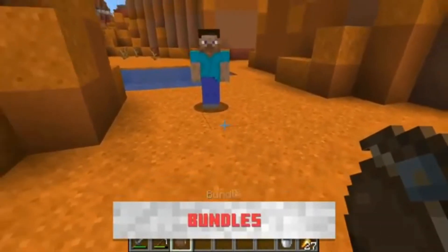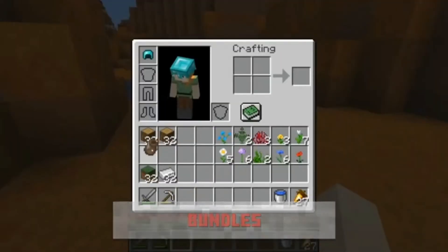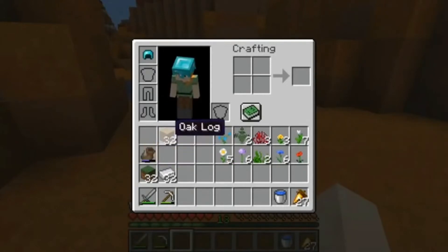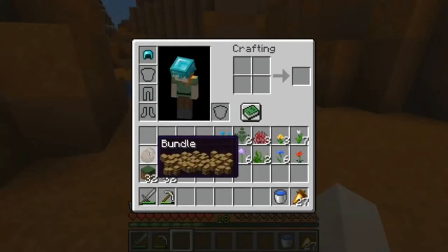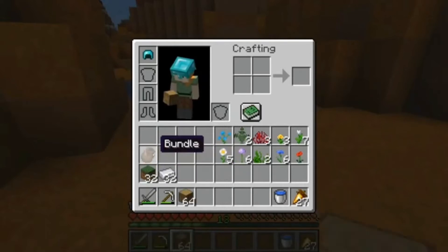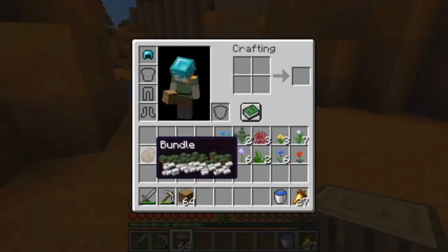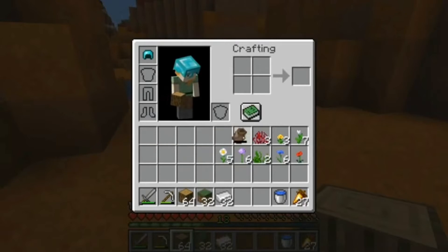Next up is bundles. Bundles is easily my favorite item coming to this update. It can contain a total of 64 items in a bundle. It's pretty hard to craft though — you need rabbit hides, and those little rascals are really hard to find or really hard to kill. Either way, it's going to be hard, but I'm getting those bundles. What about you guys?